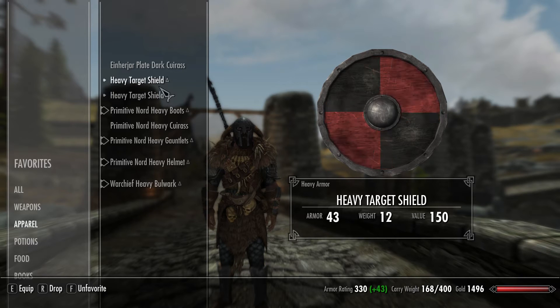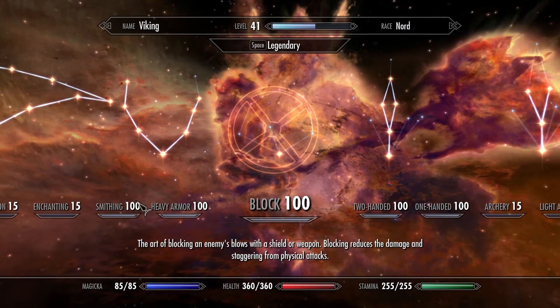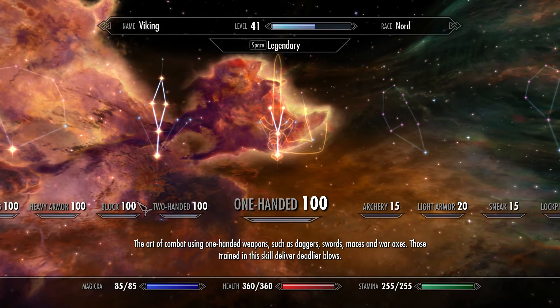Apart from the apparel, the skills you're going to need include Heavy Armor — max that out. One-Handed if you're going to use a sword or war axe, and Block no matter what you're doing because it's always quite useful. Two-Handed if you're going to be the Raider. That's really it to the build.